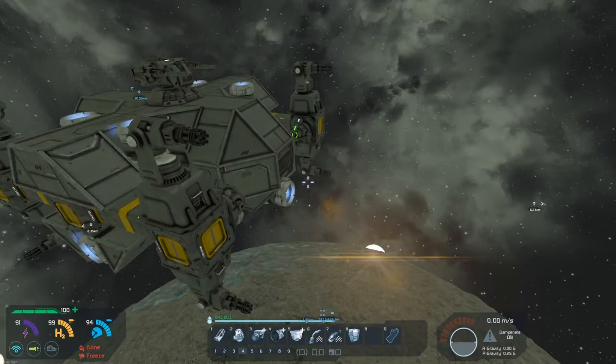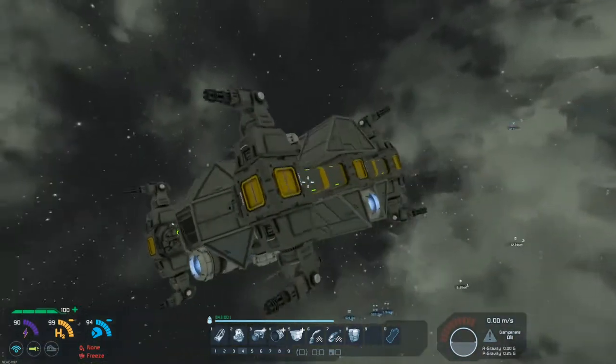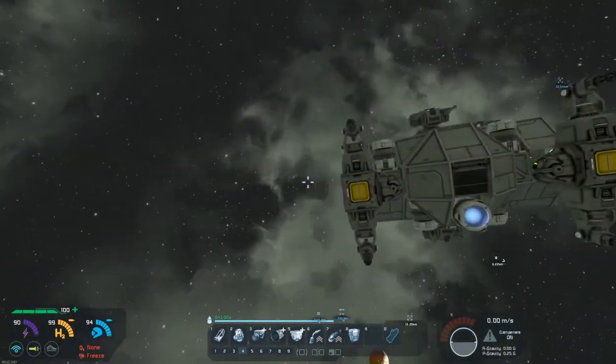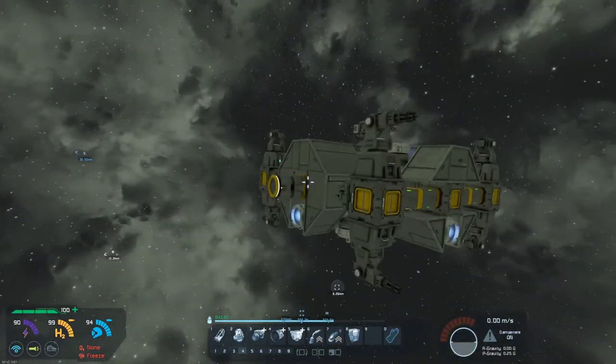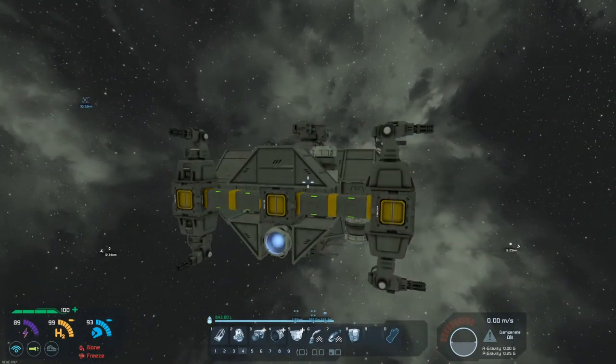Greetings Earthlings, my name is Zero Jake and welcome back to Space Engineers where in the last episode we created this lovely defense platform equipped with Gatling guns and assault cannons. It's a good template that we can paste about in places that we want to defend that don't have turrets of their own, for now.